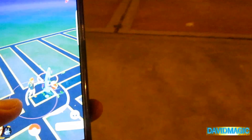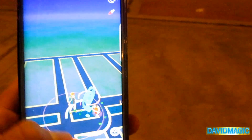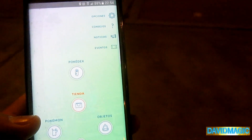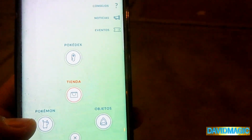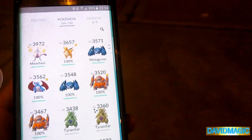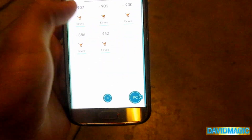Antes de seguir atrapando, vamos a dedicarnos a lo que sabemos — vamos a evolucionar entonces otro Eevee, y esta vez nos va a salir Leafeon. Es un nombre extraño. Vámonos aquí entonces, vamos a evolucionar nuestro siguiente Eevee — acá también lo tenemos, un Eevee casi buenísimo.